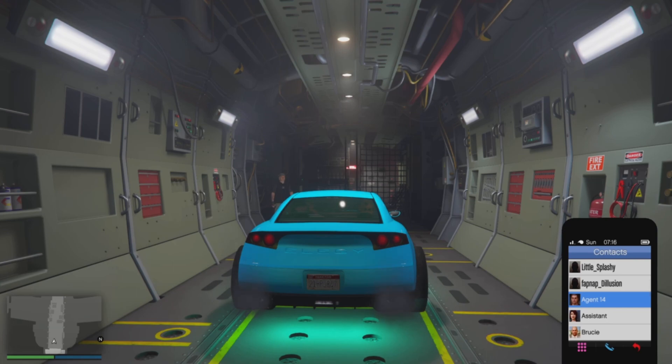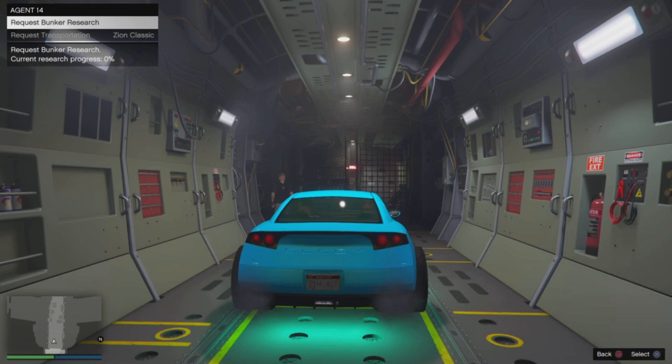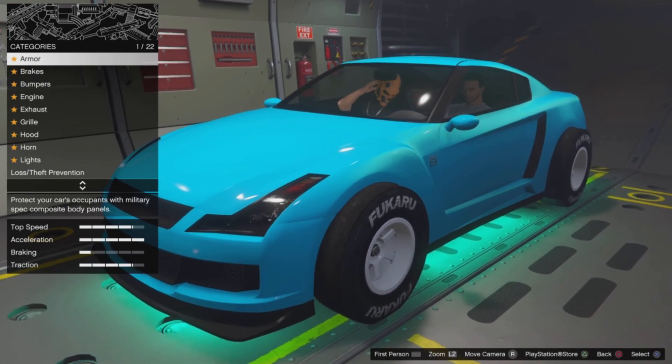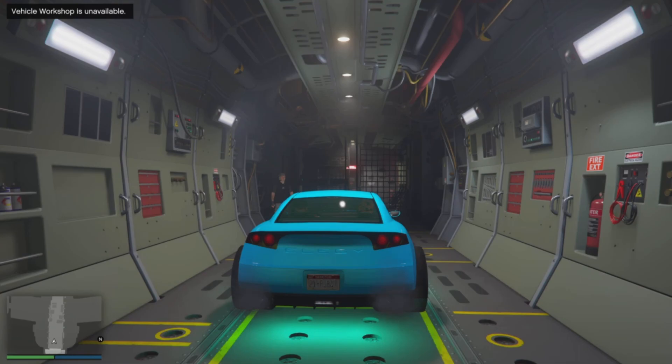Once you are sitting inside the vehicle in the Avenger, bring up your phone and call Agent 14. Once you call Agent 14, click on 'Request Bunker Research.' Immediately after clicking on Request Bunker Research, hit right on the d-pad to open the vehicle workshop menu. From here it will automatically kick you off after a few seconds.